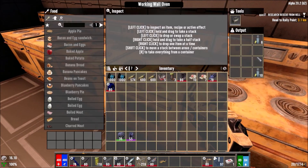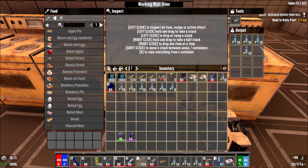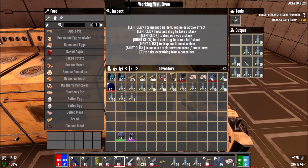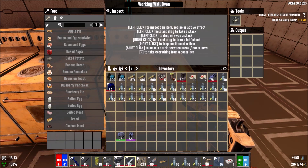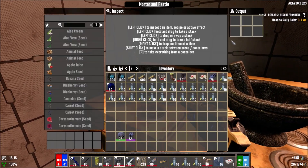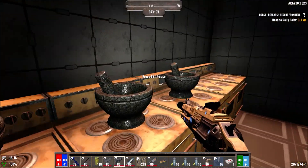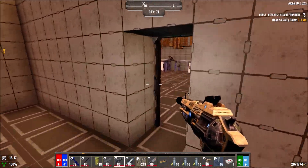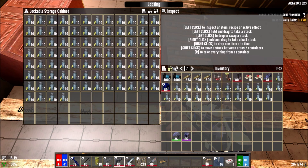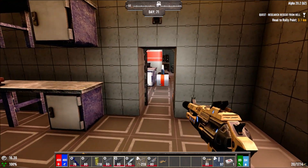I actually wish there was a skill that allows you to use murky water for cornmeal, because then we'd be able to use stacks of 125 instead of stacks of 10. Or just allow you to carry more water at once — like a stack of 100 instead of 10 — because look how limited our space is at the moment.